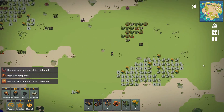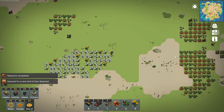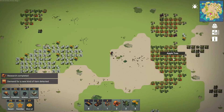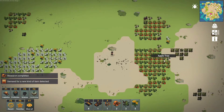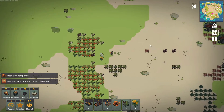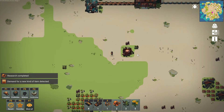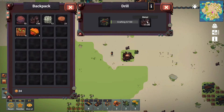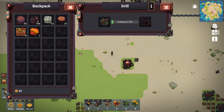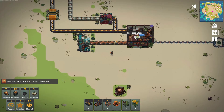If you have a look at some of the images on the Steam page, you'll see just some of the factories people are making with this. The drill has only made about 20 metal. I can mine by hand quicker than it can mine. Anyway, let me make another cart and get it going.